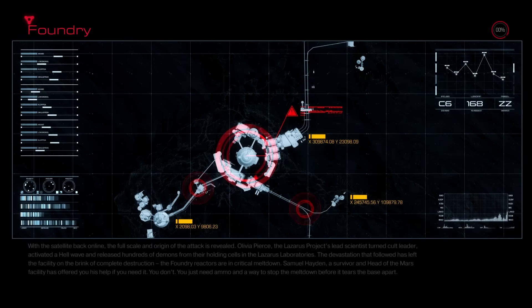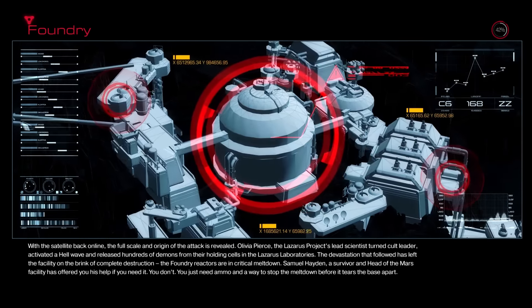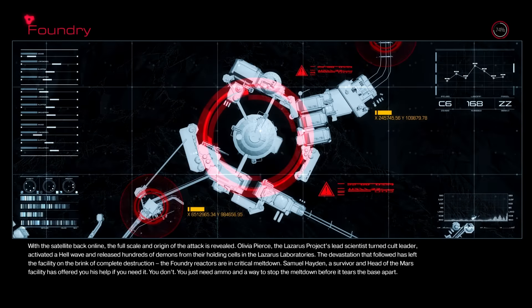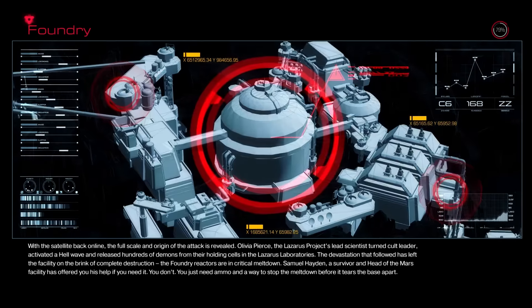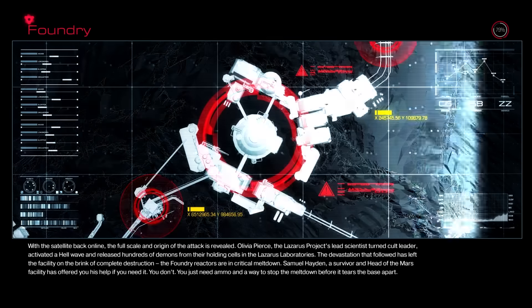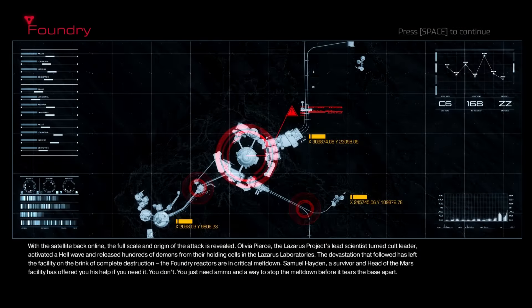That's it. Blah blah blah. Yeah - Olivia Pierce. She's a little bit nuts, you know. Releasing demons into Mars, into the UAC facility. And being a cult leader.